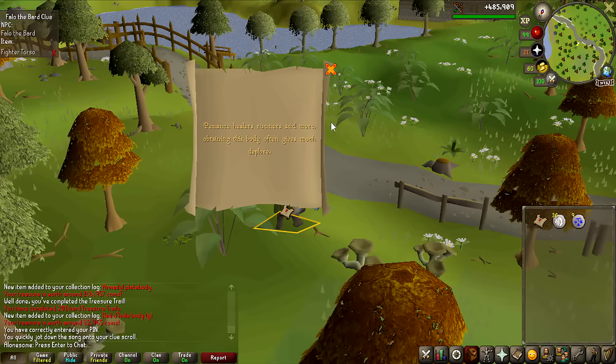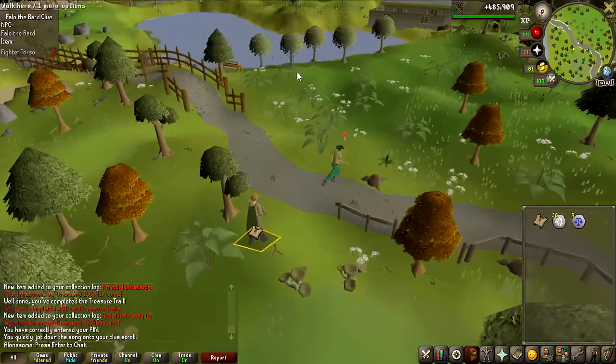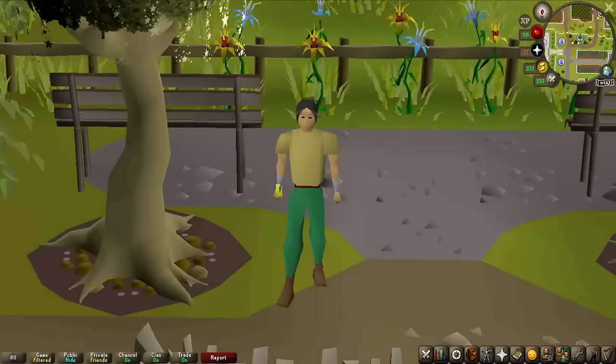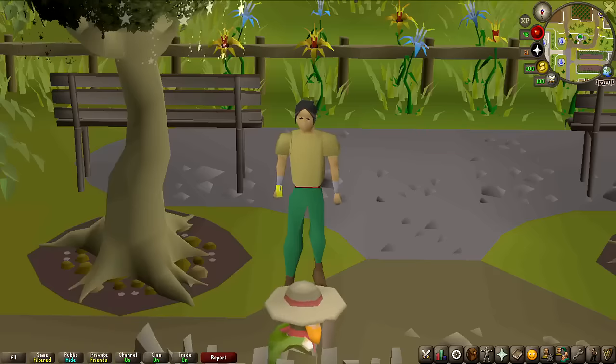Welcome to episode number four of OnDropRate. I want to get into the video really quick because everything is now explained for the series — the rule changes and everything. What we're going to do at the beginning of this video — I say beginning because I'm expecting this to be a pretty fast grind — is King Black Dragon. The item we're going for is the KBD Heads.